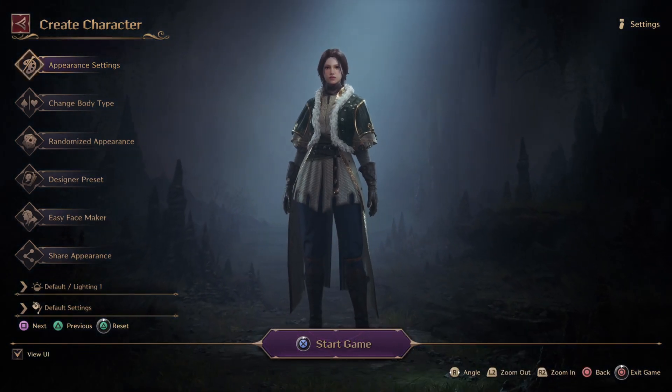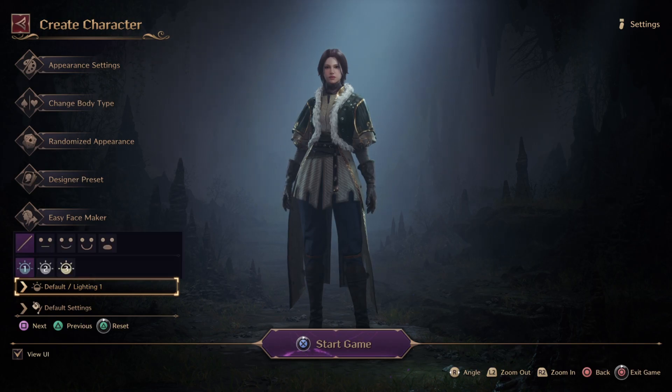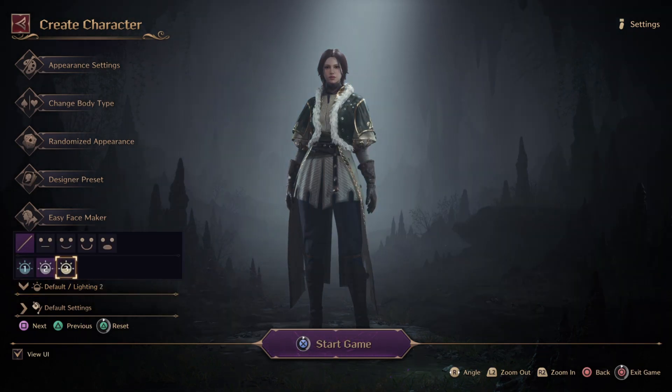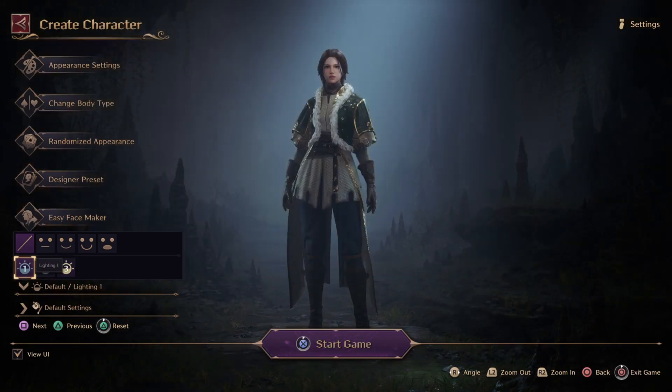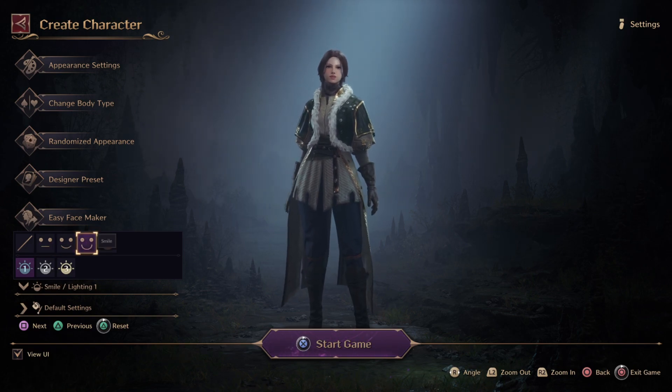Before I go further — look at where you want to start off. If you want some lighting options, this kind of reminds me of Code Vein. They have that type of effect, and you could change the character's expressions.